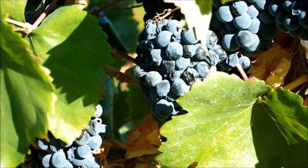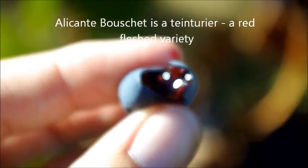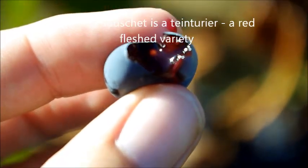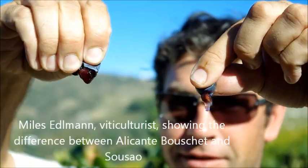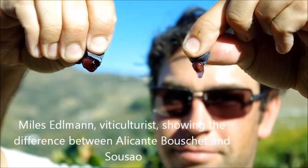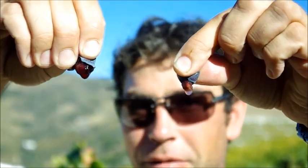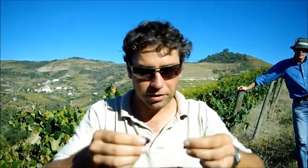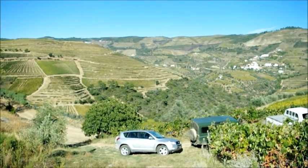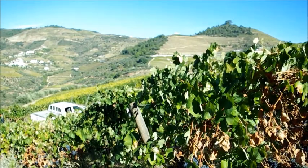This is Alicante Bouschet. The Alicante has amazing colour — it's got red flesh. And if we look at the Sousão, the flesh is not as red. The Sousão has its colour on the flesh-skin interface, but the flesh itself is not as dark. We're in June. I mean, if you drink Rioja or bring a Sicilia, it's mostly Tempranillo, and it's a sensational wine, more acidic soil than they do.